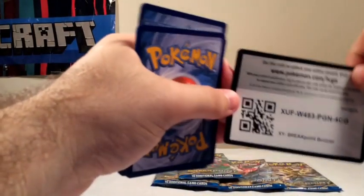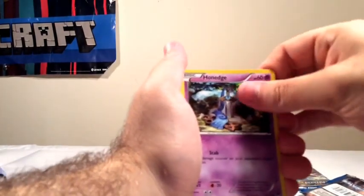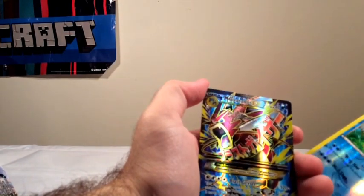Or a Secret Rare, which is the Mewtwo, I think. It's either Breakthrough that has the Secret Rare Mewtwo, or Breakpoint, which is this one. Code card. Oh, I saw something — Max Elixir, Kricketune, Cloyster, Growlithe, Espurr, Nidoran, Honedge, Shellder, Palpitoad. Oh! What now? That makes me so happy — Mega Gyarados EX! Mega Gyarados EX!